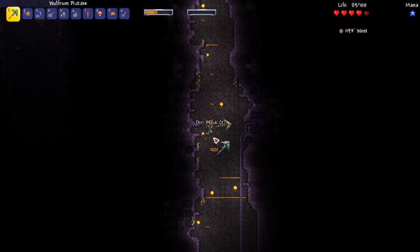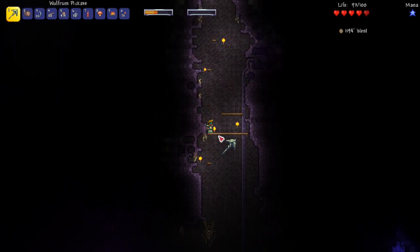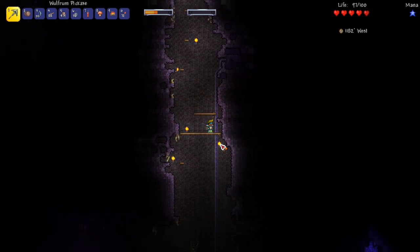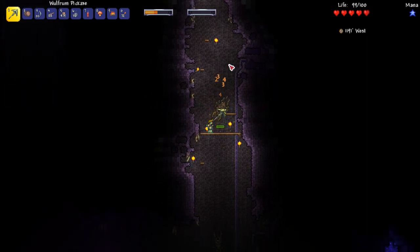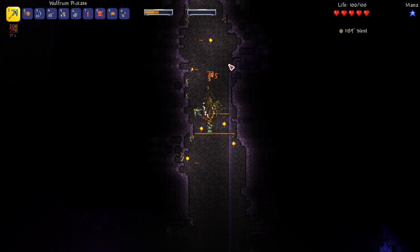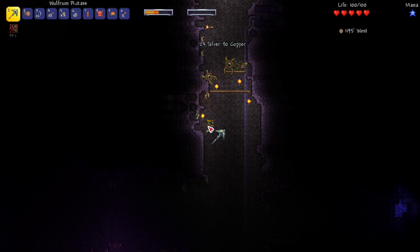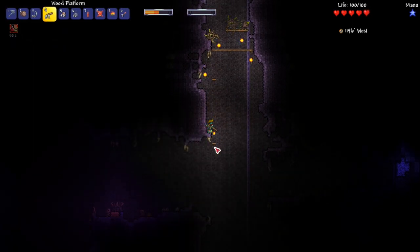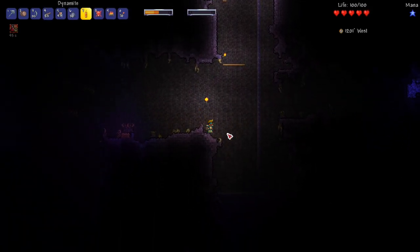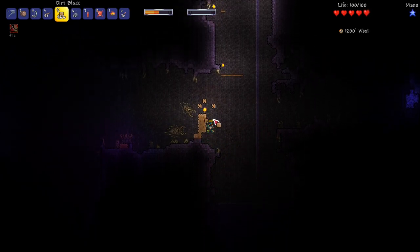We get back to where we almost died. I figure out that worms can't go through certain blocks — I can use this to my advantage! We're so close to the orb now. The only things that can ruin this are the enemies here, but I get wrecked — get wrecked! We're right there, almost at the orb.